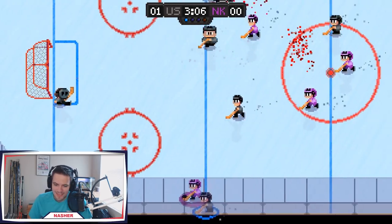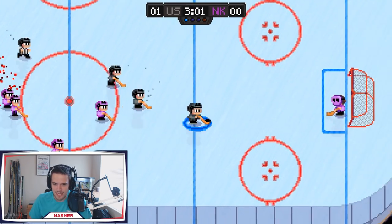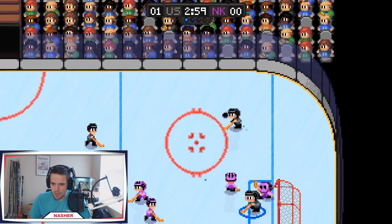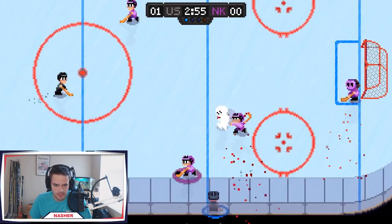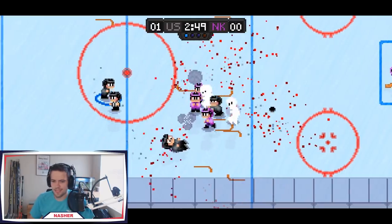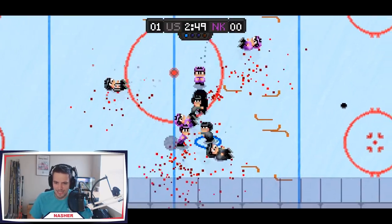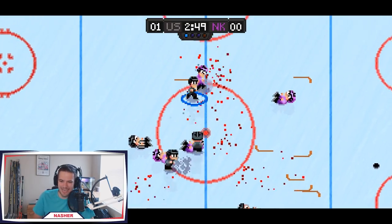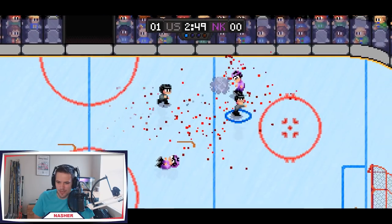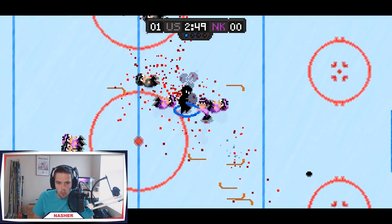I was in the hospital the last five days and they sent me an email while I was in there like, 'Hey, we got this new game, here's a Steam code,' and now I'm here playing this catastrophe. Breakaways aren't even sure things — I have no idea what I need to do to score here. Another fight — it's literally old time hockey all over again. Random fights, the controls are trash, there's no way to score, but it's actually kind of fun.